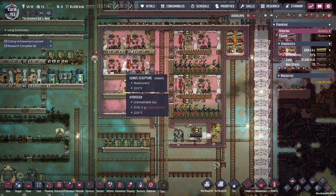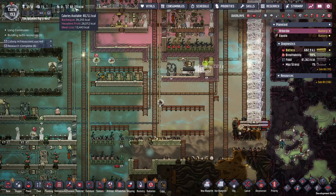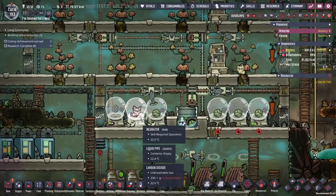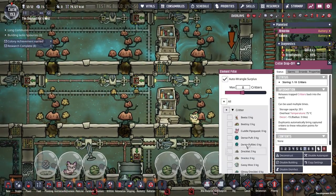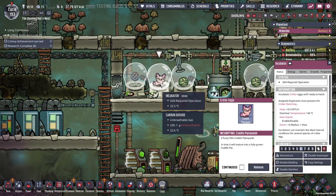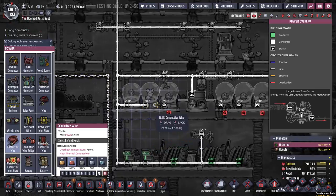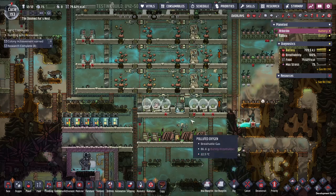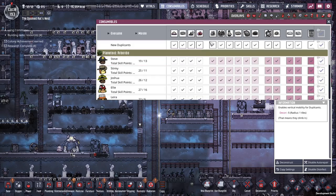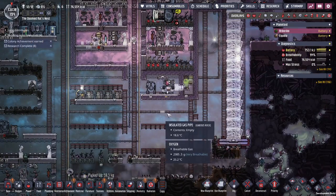We're definitely getting up to a critical mass of glossy dreckos and dreckos. I've cooked all the barbecue — yay, cuddle pip! Oh, it's so cute. Can I put you in here? What do you eat? Okay, we want more power for those anyway. Very important — I need to go into consumables and tell my dupes to not eat meat. Nobody eat meat, only eat barbecue.